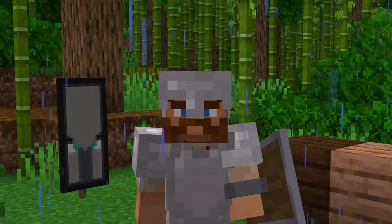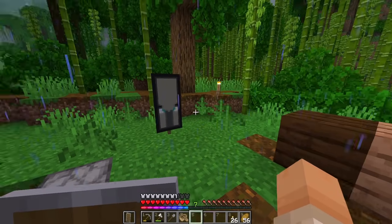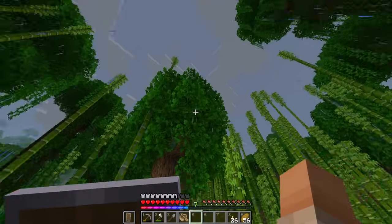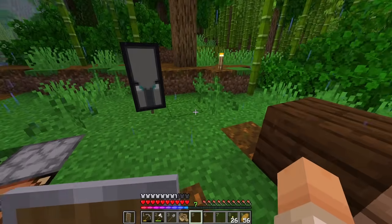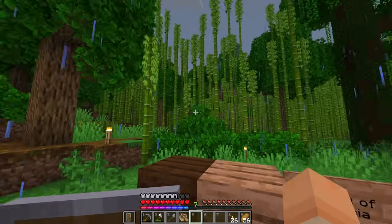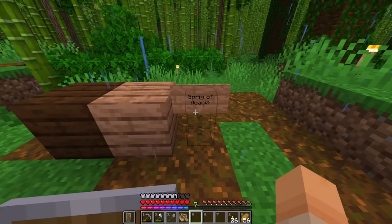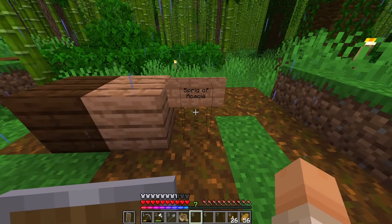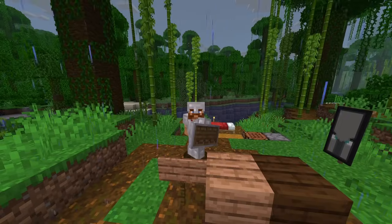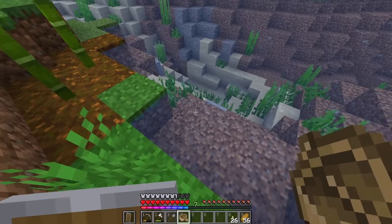I was thinking long and hard about our build palette for the giant treehouse here, and I think I settled on dark oak for the outline, jungle wood just because it's very readily available for the majority of the build, and then finally acacia — which I don't have yet. So before we do any building over here we've got to go on an adventure.